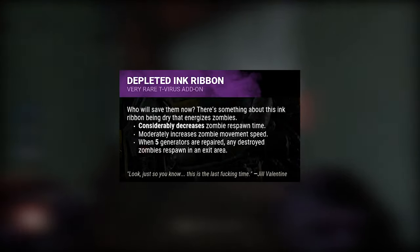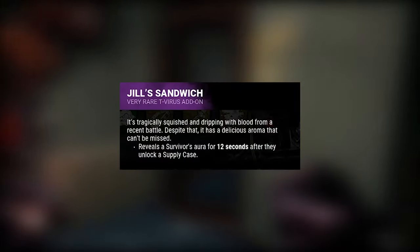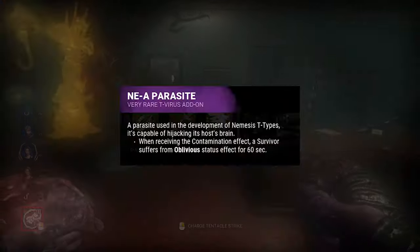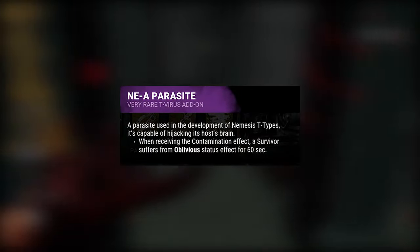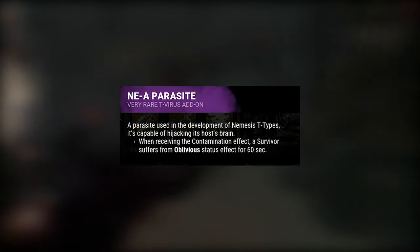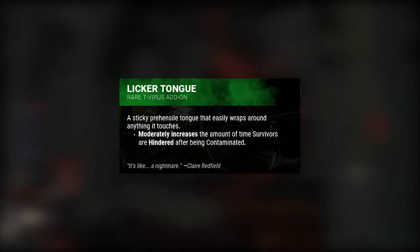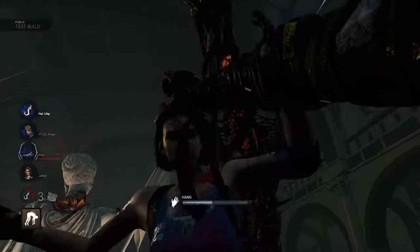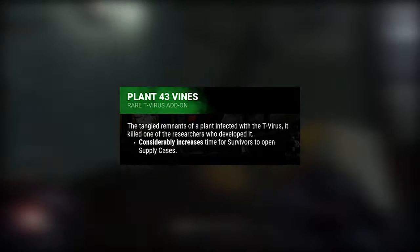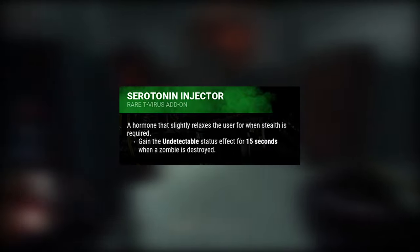When the five generators are repaired, any destroyed zombies respawn in an exit area. Jill Sandwich reveals the survivor's aura for 12 seconds after they've unlocked a vaccine case. Knee-A Parasite — if hit by a zombie or the Nemesis tentacle attack, the survivor suffers the Oblivious status effect, meaning they can't hear the killer's terror radius. Liquor Tongue — when contaminated, the survivor loses movement speed, and this add-on increases that effect. Plant 43 Vines increases the time it takes to open a vaccine case. Serotonin Injector means the survivor will no longer hear a terror radius or see a red stain.